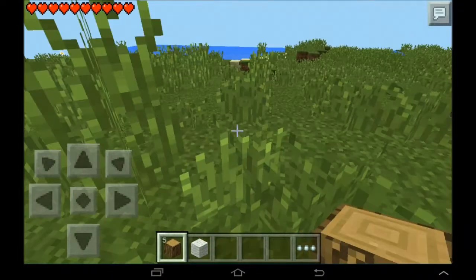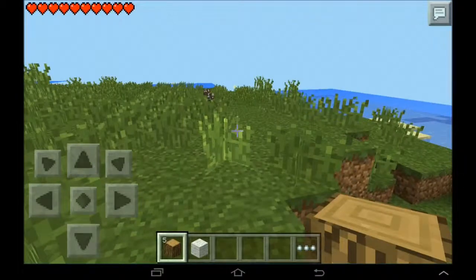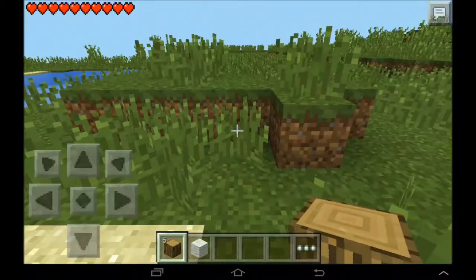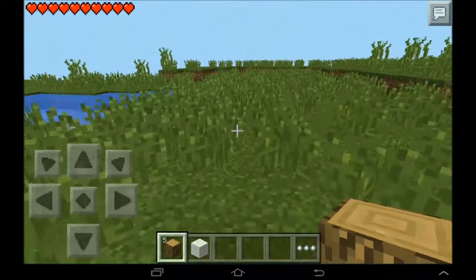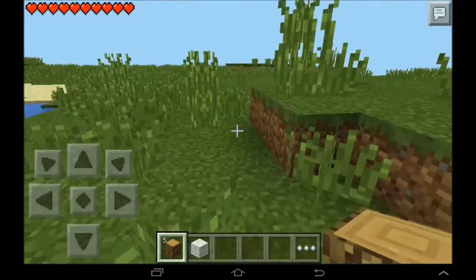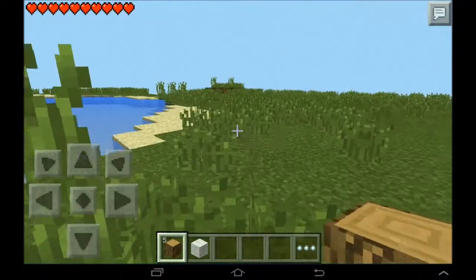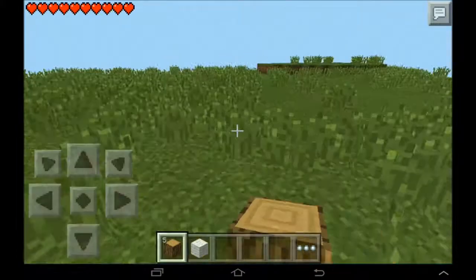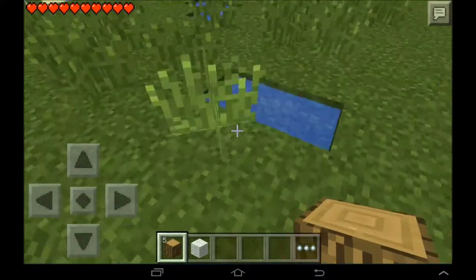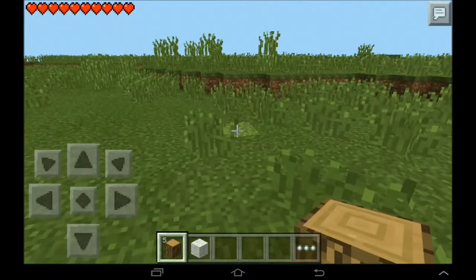Yes, one wolf! Version 0.10.0, which is the new Minecraft Pocket Edition update, looks really good. The water just looks absolutely amazing. Good job developers, doing absolutely amazing — just look at the water. It's amazing, so awesome.